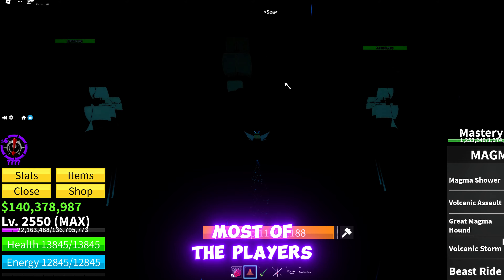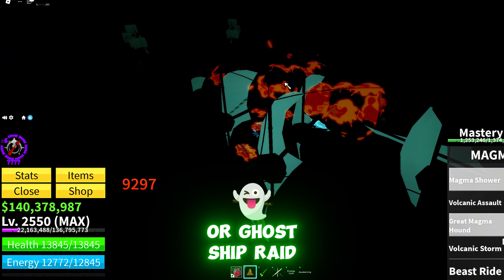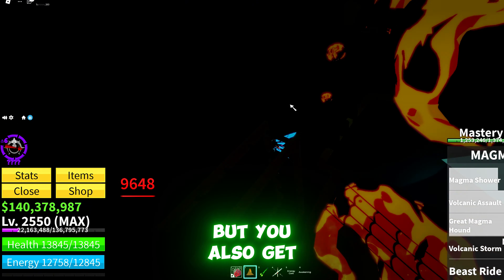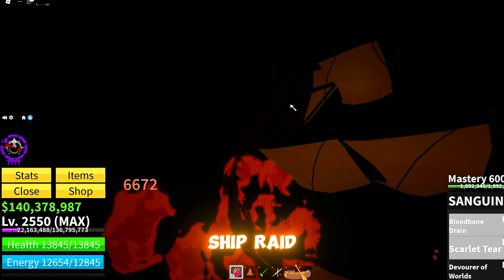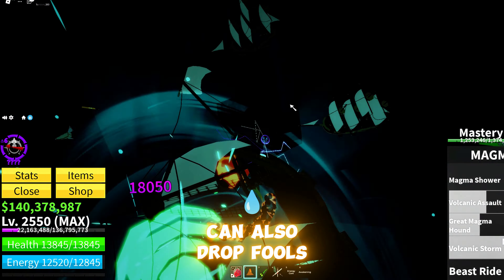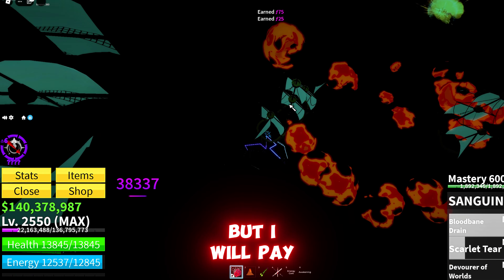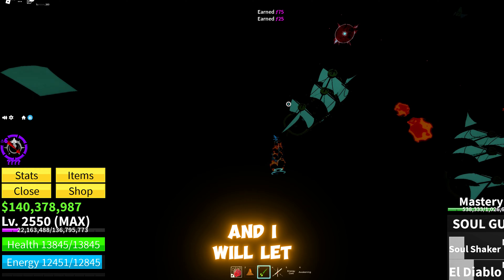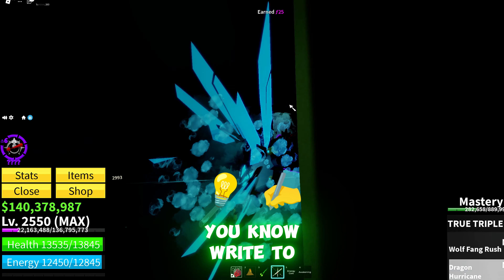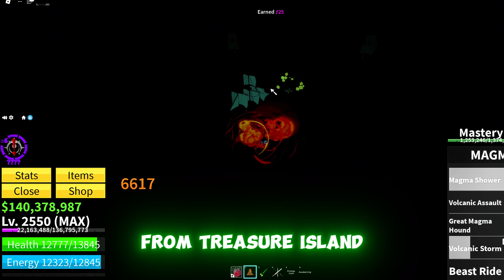Most players think that they can only get Fool's Gold from Haunted Ship Raid or Ghost Ship Raid, but you also get 3 Fool's Gold from Ship Raid. Recently, I found out that the chests from Treasure Island can also drop Fool's Gold. I still can't confirm this, but I will pay more attention from now on and let you know. Write to me in the comments if you received Fool's Gold from the chests from Treasure Island.